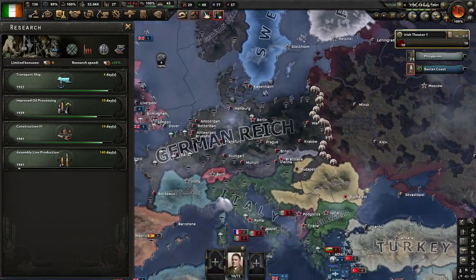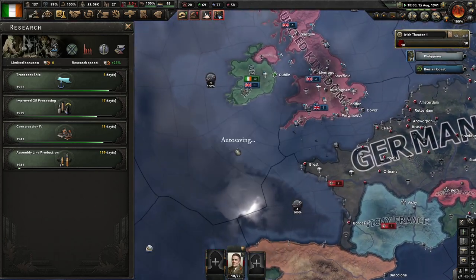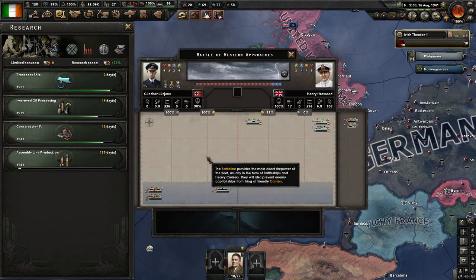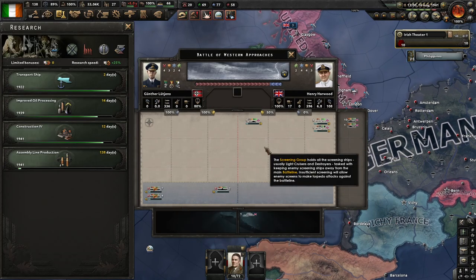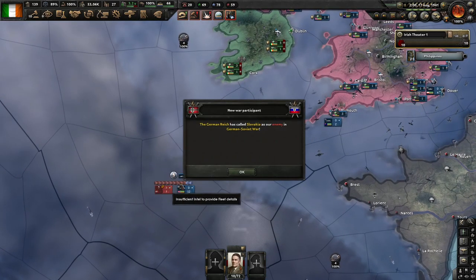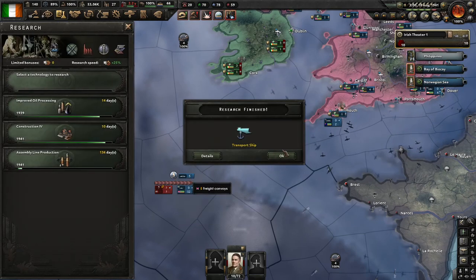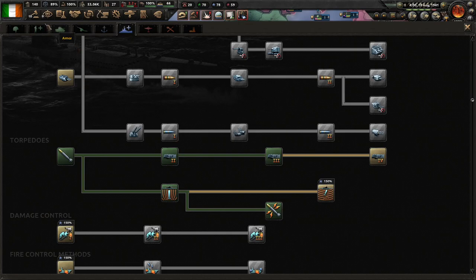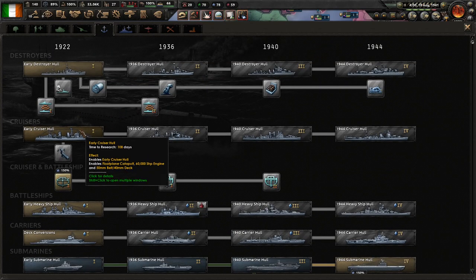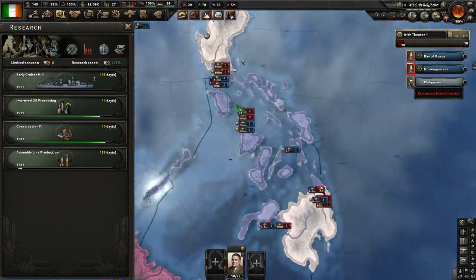I should pull some people away from the submarines. I think I'm going to start looking at getting cruisers because they're a jack of all trades.